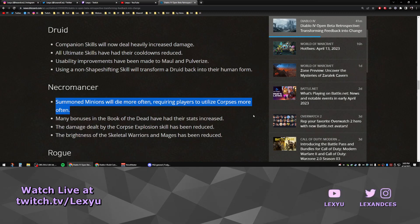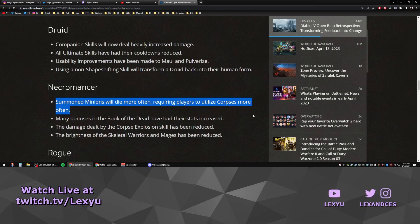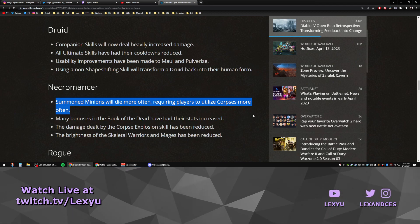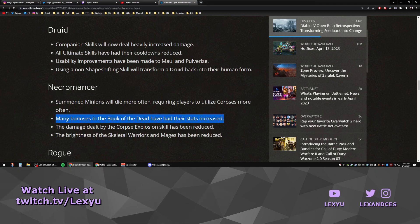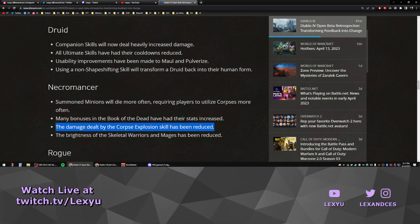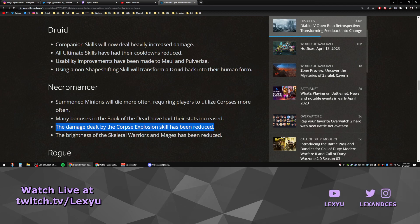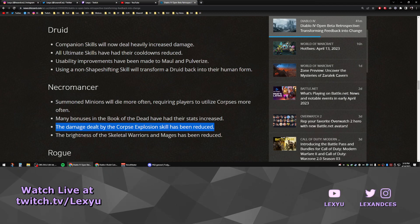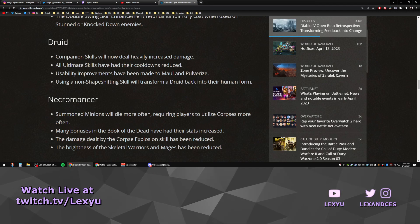Moving on to the Necromancer: summoned minions will die more often, requiring players to utilize corpses more often. I don't get this change — minions already had a hard enough time staying alive against bosses long enough to deal damage, and there are fewer corpses during a boss fight, so this gets even worse. Many bonuses in the Book of the Dead have had their stats increased, which I'm looking forward to. The damage dealt by the Corpse Explosion skill has been reduced, and I think Blizzard missed the mark here. The real problem was the Explosive Mist legendary aspect instantly exploding all corpses and cooling down Blood Mist so you could always be immune. Instead of addressing that overpowered aspect, they nerfed the skill directly — I don't agree with this direction.